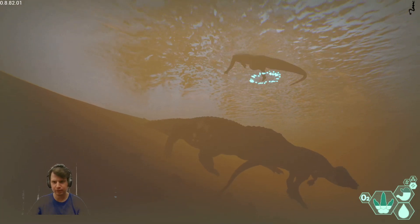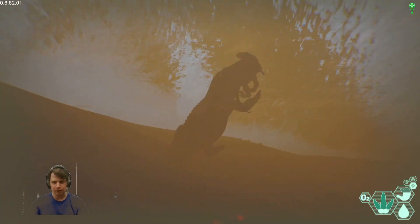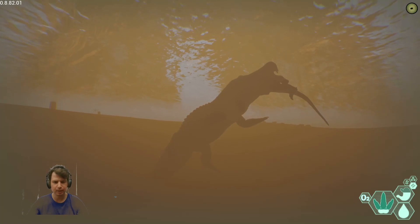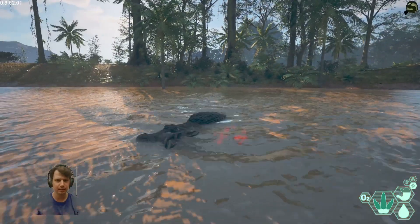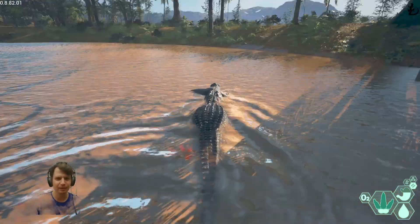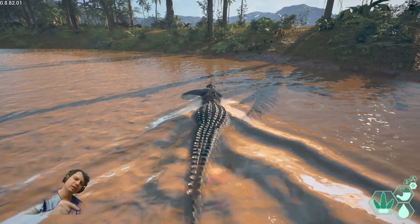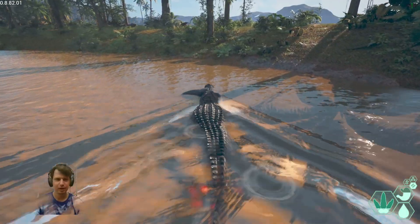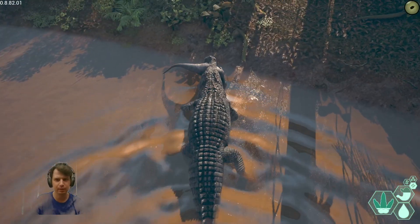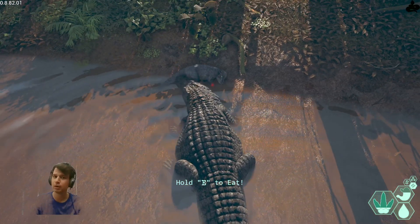I'm gonna drown this Pocky first and then I will get that Tano if that Tano decides to stay here. I did indeed need this. A Pachycephalosaurus — you just press right mouse button, hold it, bring your future carcass into water, you drown it, and then you enjoy the meal. Nothing else.